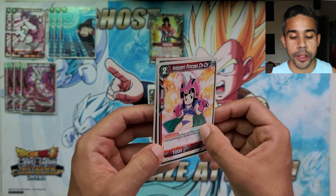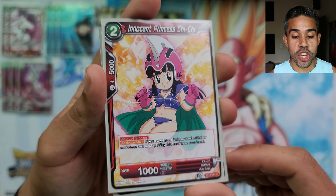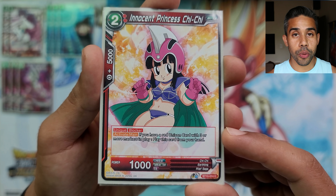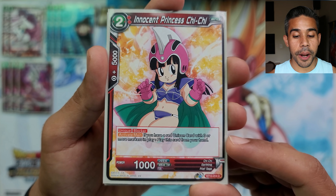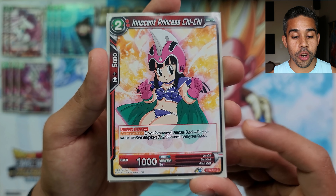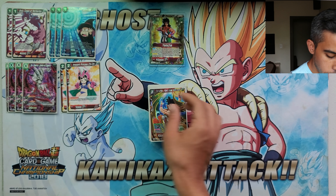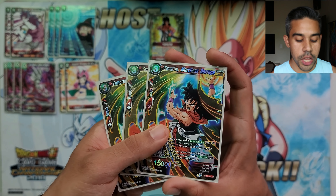Since we have Shin Shinran, I went with another Earthling card: Innocent Princess Chi-Chi. This Chi-Chi is a blocker you can bring out onto the field if you have a unison with three markers on it. So when you bring out Shin Shinran, you can play Chi-Chi out to defend for that turn. It's an Earthling card, so there are a good amount of combos we can do.